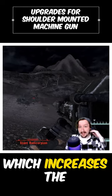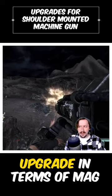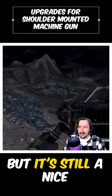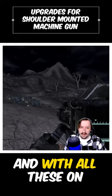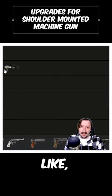You can also get an extended mag, which increases the magazine size from 60 to 75. It's not a massive upgrade in terms of mag size and you probably won't notice it as much compared to the other two options, but it's still a nice bonus. With all these on it, I would honestly bump the shoulder-mounted machine gun up another tier into like a tier...